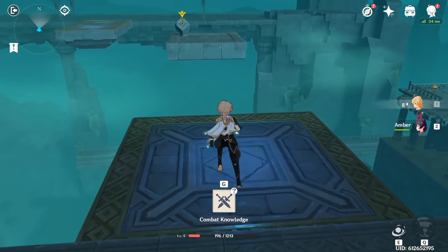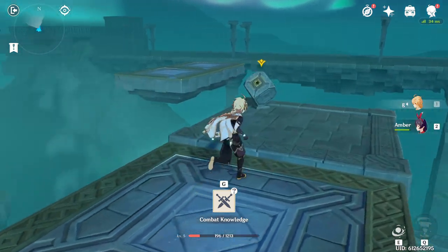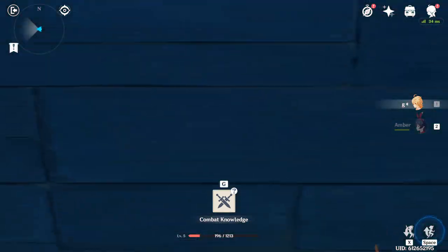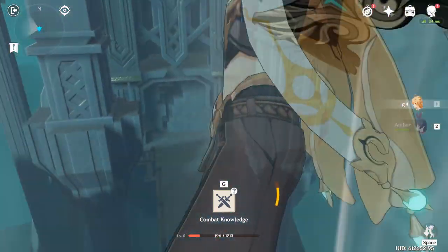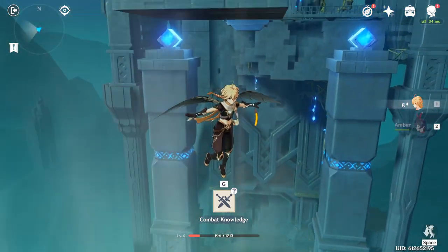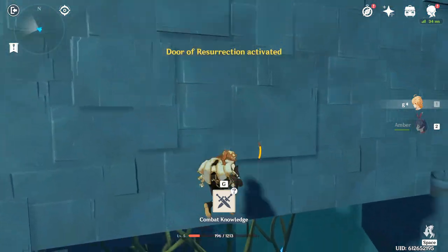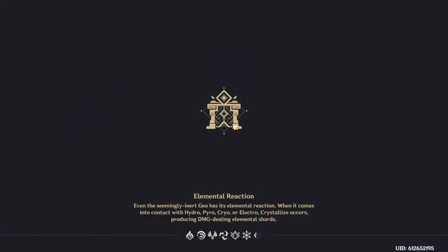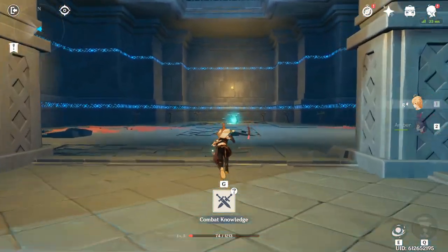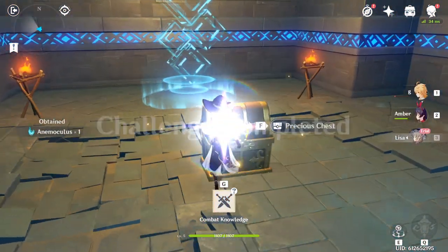If you do it fast enough, the platform should be there on time. If you miss it, just wait for the platform and activate the next cube. Once you activate the cube, keep heading forward towards the updraft. You might get stuck, but all you have to do is get rid of your glider and bring it back up. Once you get to the top of the updraft, head towards the door of resurrection, activate it, and slam down — you'll spawn right at the door, essentially skipping everything in Lisa's domain. Once you destroy the rock, you'll switch to Lisa, so you do get Lisa. Grab the chest.